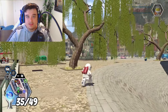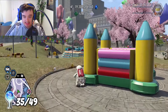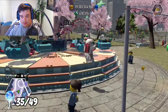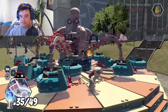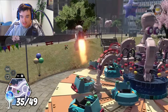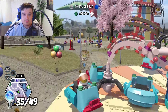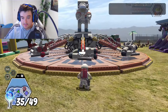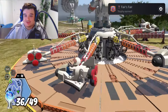One more miscellaneous trophy to go, then we can finish the cleanup. For the last miscellaneous trophy, we need to ride on four fairground rides. I'd already done one of them, so I just needed to ride the remaining three. And there we go — Fair's Fair. That is our last miscellaneous trophy done.